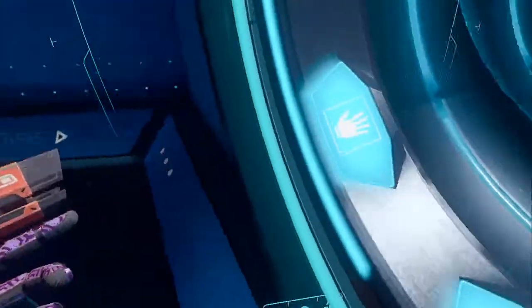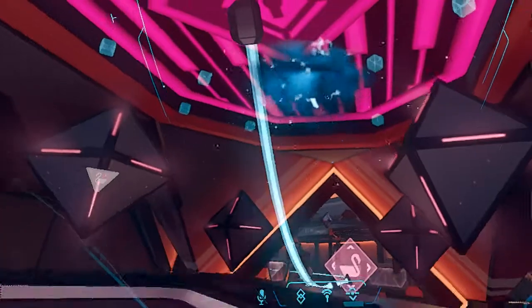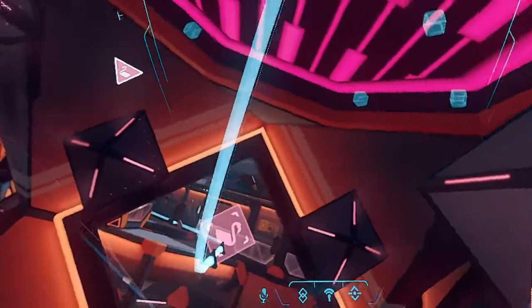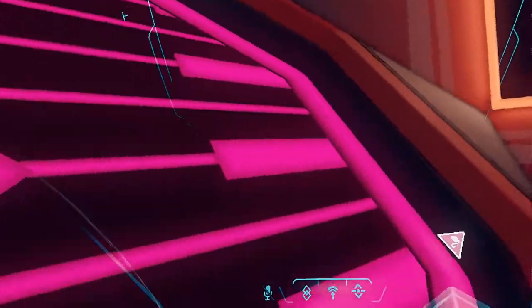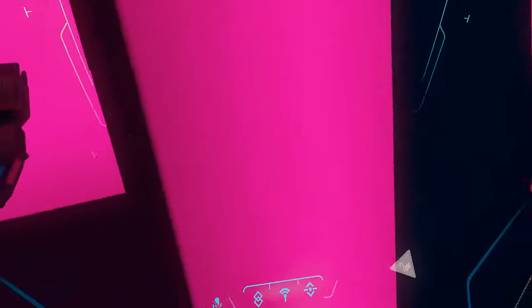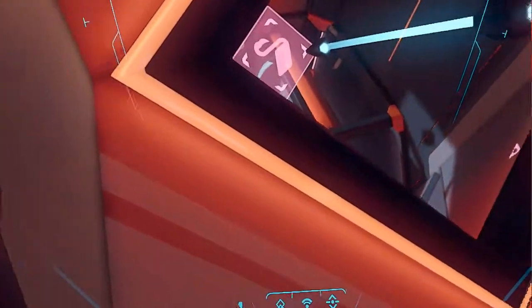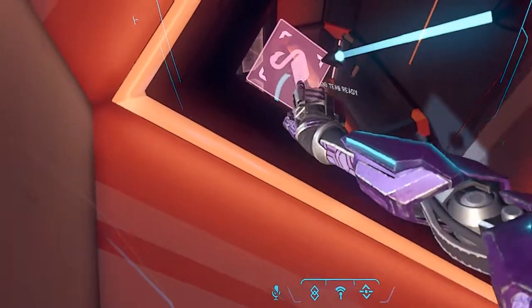To get out of bounds in Echo Combat, go through this scene — first you'll see this locked door right here. Look through this crack in the center; you can see this line right here. You can get out of bounds using this method as long as the philingo has not hit that first checkpoint.